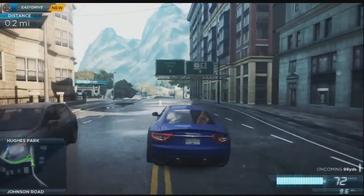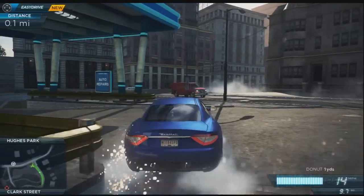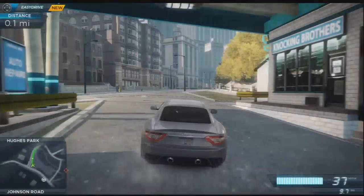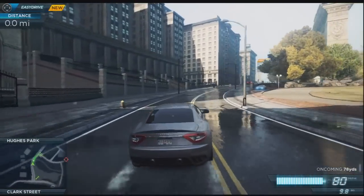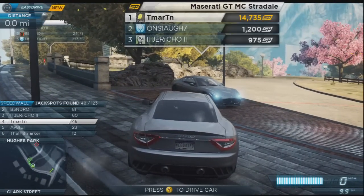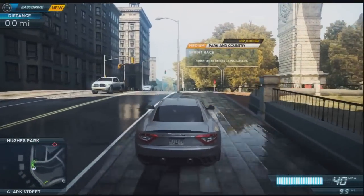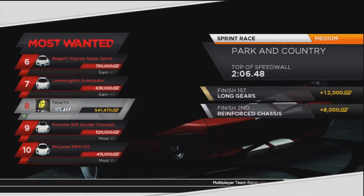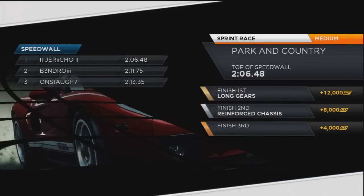They did that accident like a boss. Do I want a new color? For sure. We might as well change it up. Oh, we found a new car — wait, this is the car we're using, just in a different spot. That's weird. Here we go. Long gears and reinforced chassis.